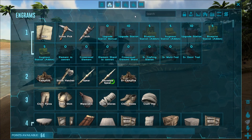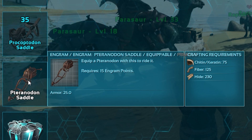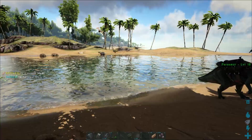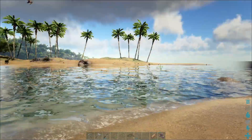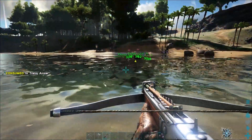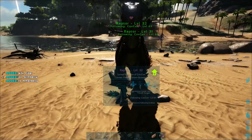A saddle for a Pteranodon is actually one of the hardest things to get early on in the game. You have to be level 38, which is quite up there, and you need 75 chitin or keratin, 125 fiber, and 230 hide. It's not an easy one to get — especially the chitin or keratin. The way you get those resources is by killing creatures that have horns or shells. Here's a carbonemys, which is a shelled creature — we'll send our raptors after it to kill it and collect the keratin for us.